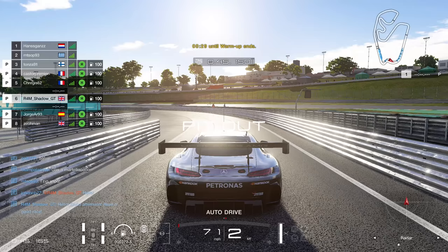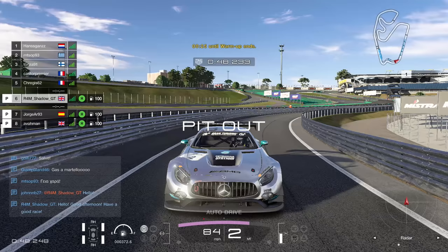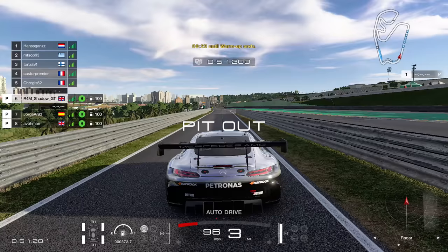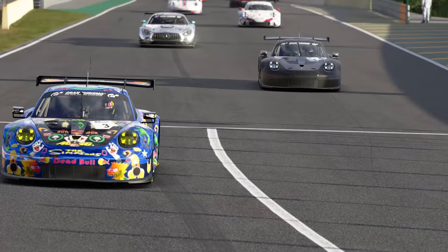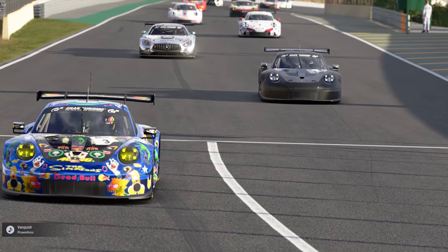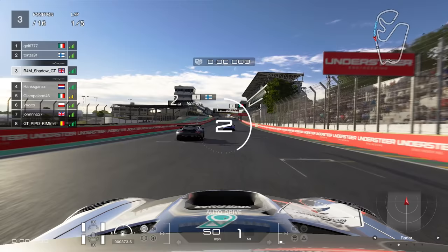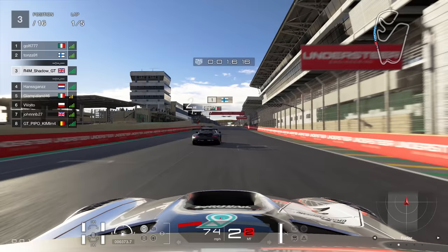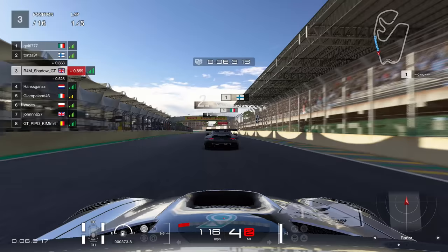Finishing 6th. That was a fun race actually. We're going to go for the Mercedes here - let's see what this car is all about. It's very much a popular choice these days in Group 3. This is quite an interesting race because everyone else in the top 8, other than me, is in the Porsche 911. So we can directly see how the Mercedes and the Porsche compare to each other.